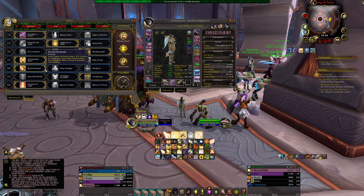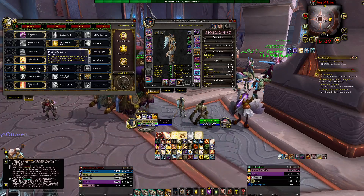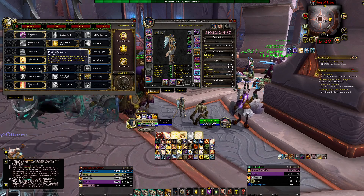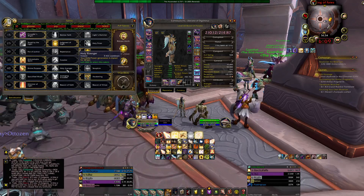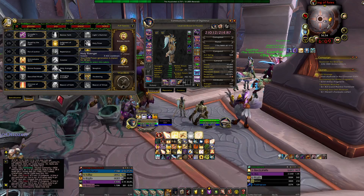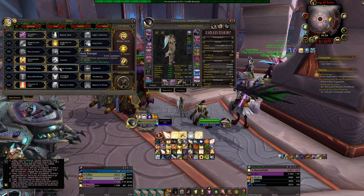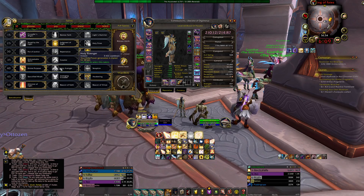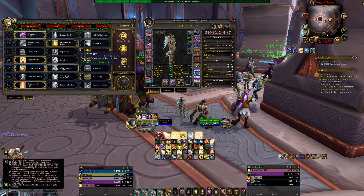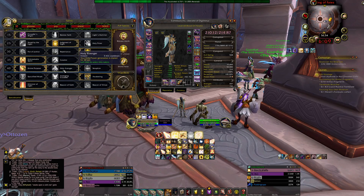Divine Purpose is basically the best talent on that row. But if you're doing Bursting or Grievous and you really need burst heals, Holy Avenger is actually a good talent — it's situational. I'll use it only if you need burst healing. If you're low level, under-geared, and running with an under-geared group, Holy Avenger on a three-minute cooldown works well. In a 20–25 minute Mythic Plus run, you basically get to use it around five times — roughly once per boss.